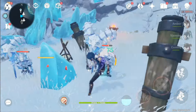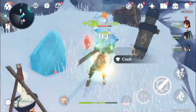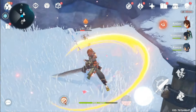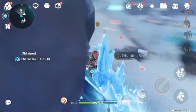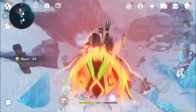The Paimon Shop will reset once during version 4.5, so you can get 5 intertwined and 5 acquaint fates from the shop. At last, we will get 3 redeemable codes worth 300 primogems for watching the version 4.6 special program. Hoyoverse will also release some web events worth 200 to 300 primos, so you can do that for some extras.